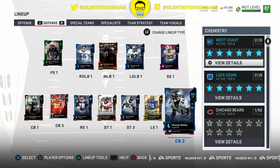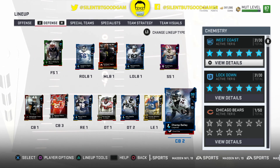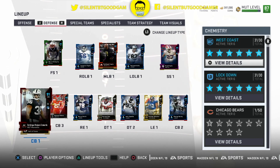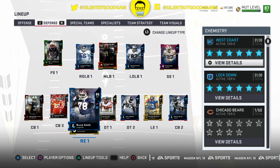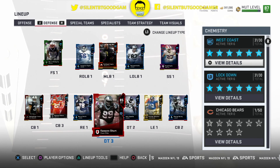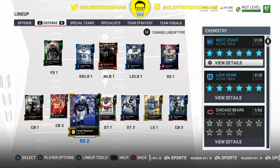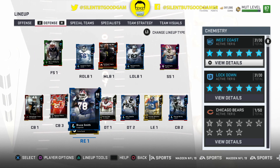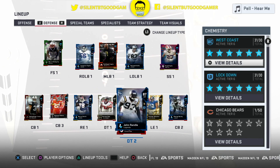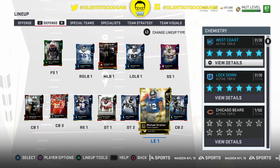We got 90 overall Champ Bailey, 88 Marcus Peters, and 91 DRC. Now for the line, it's not boosted because this lockdown is just for corners basically, except Terrell Basham. The line starts at right end with Bruce Smith, defensive tackles Don Terry Poe and John Randall, and left end Michael Strahan.